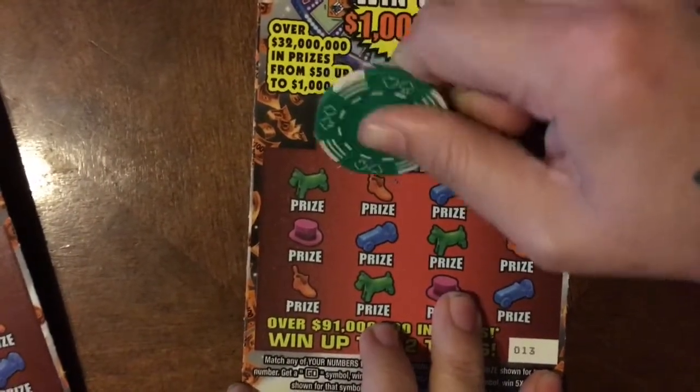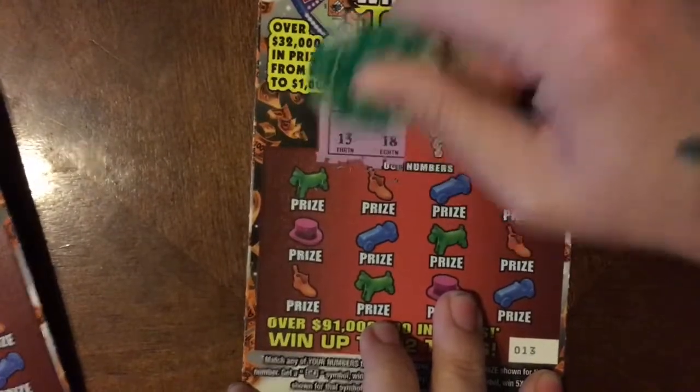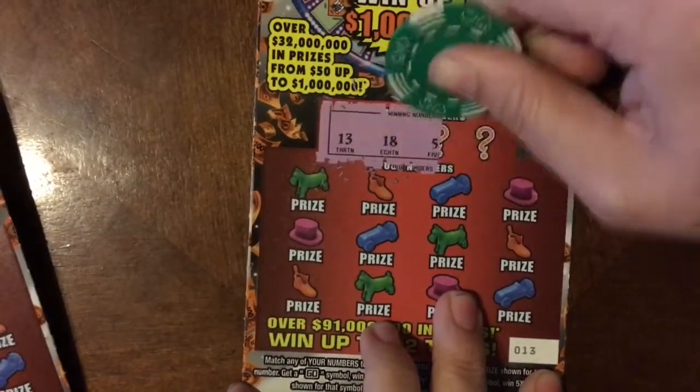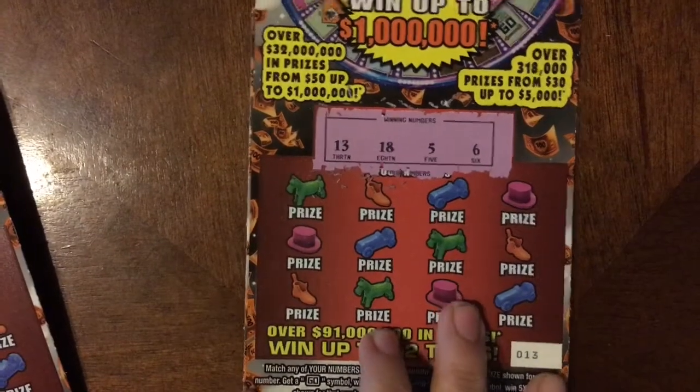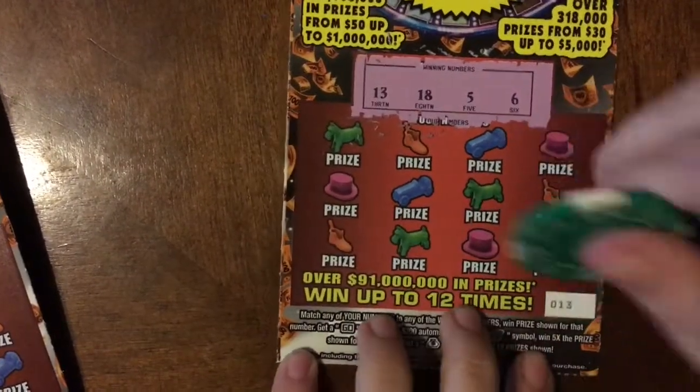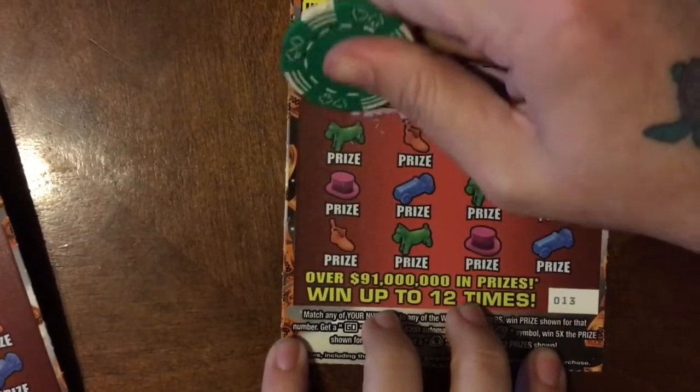Let's find out what numbers we need. We need 13, 18, number 5, and number 6. Interesting! So here we go, we got two of them to play today, hopefully we can come out with a nice win of some sort.